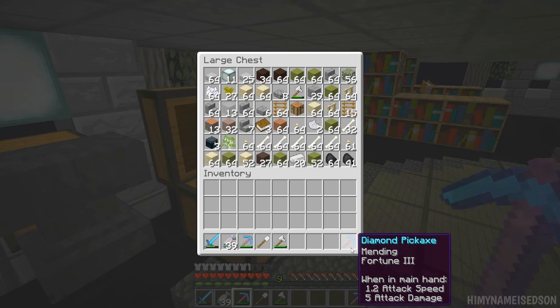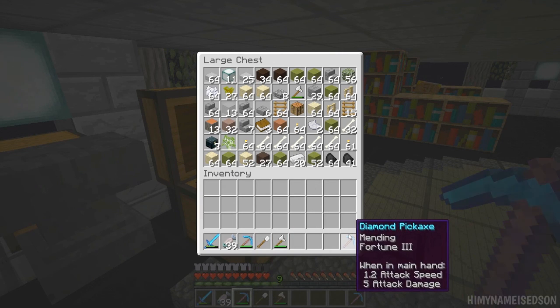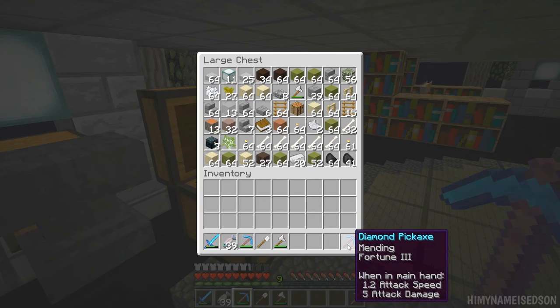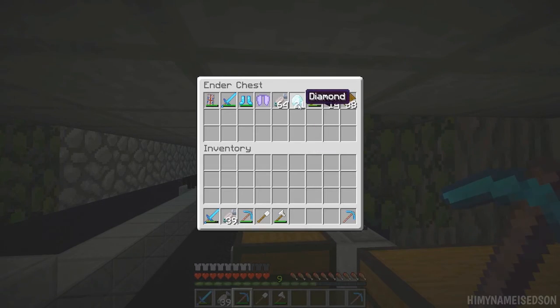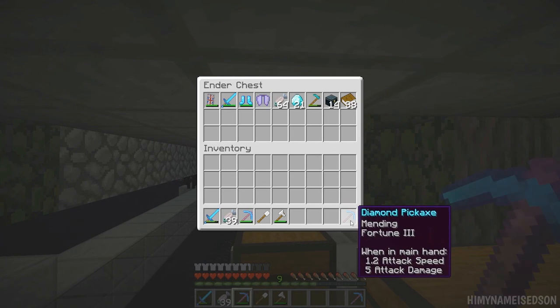Then I went to put Fortune and Mending on, but the Fortune book also had Fire Aspect on it, so it was costing like 37 levels to add it to the pick, and 33 to add the Mending book. So I combined them both for 10 levels, thinking that might work — but then it was too expensive. So I made another pick out of the few diamonds we had left, and just put the Fortune and Mending book onto that pick.